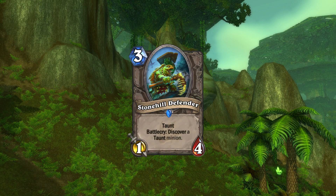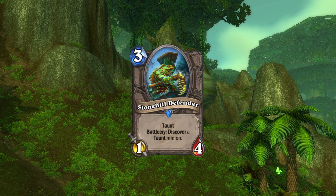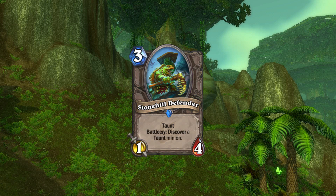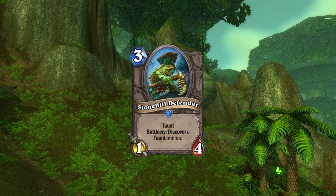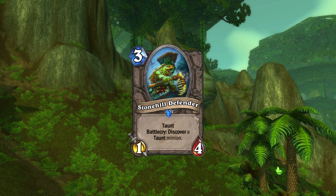It would seem that the Stonehill Defender depicts a Tautolan warrior of some description. The artwork gives more clues as to how far the Tautolan are into their development as a culture, with the Defender having a weapon fashioned from a piece of wood with a dinosaur bone attached. Stonehill is not an area found in Un'Goro in WoW, so it would appear to have been added in Hearthstone. Stonehill may very well be important to Un'Goro's Tautolan population, which would explain the Tautolan's defensive voice lines, at odds with the friendliness exhibited by other Tautolan.